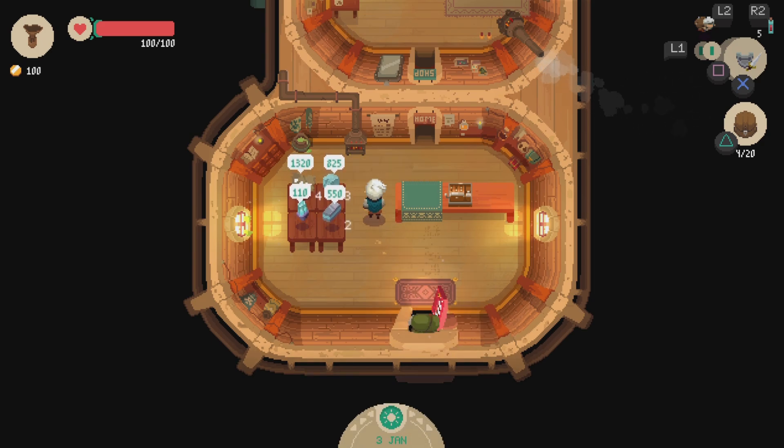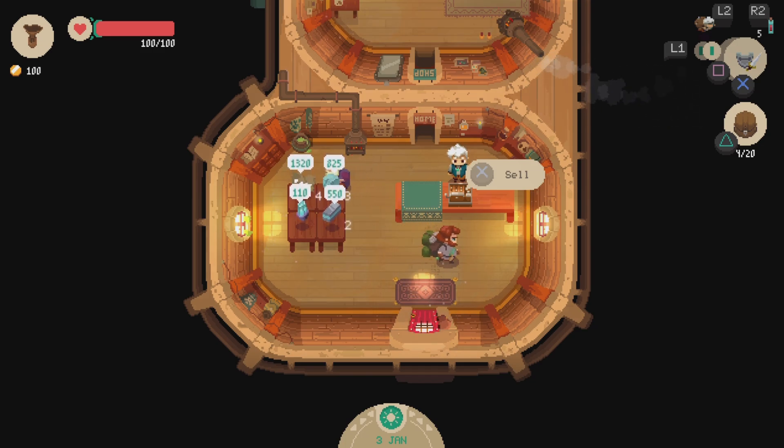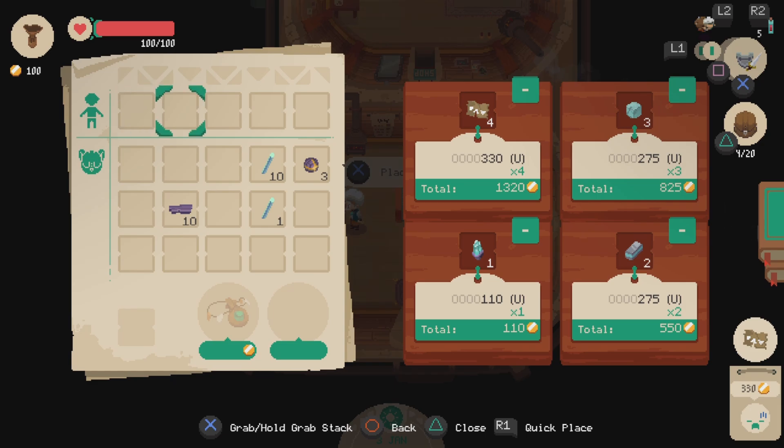Let's open the shop and try to sell some of this stuff. Undoubtedly I got some of the prices wrong and they'll let us know via their little interactions. Ah, it's way too much — okay, so this is probably going to be 275.